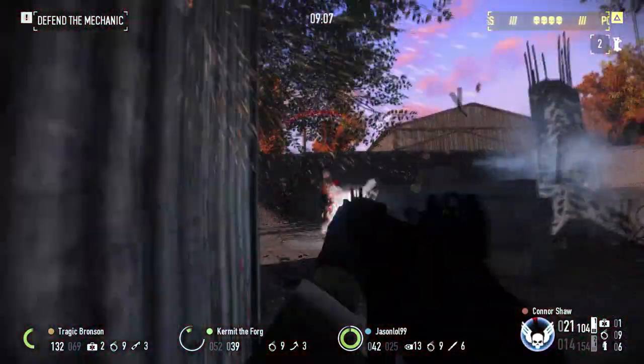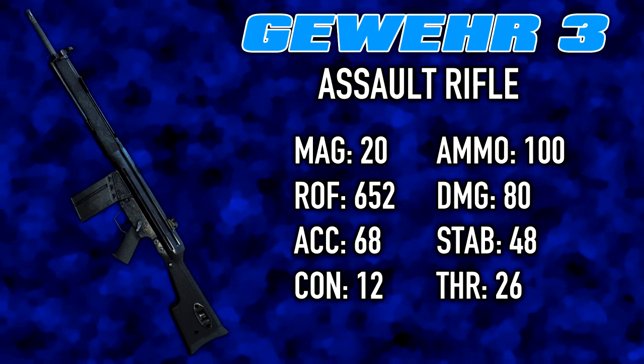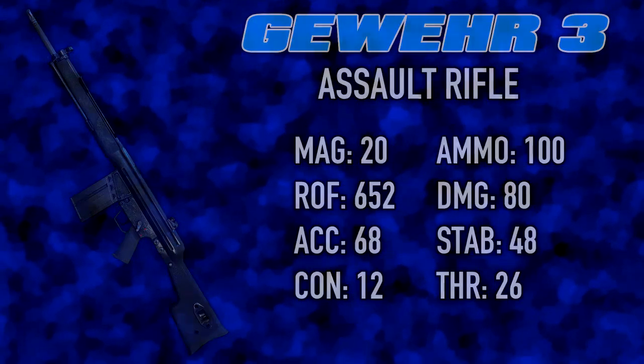If you need a rifle that can support itself on its parent DLC alone, the Gecko could do the trick. For the last rifle in this pack, we have the Gurer 3, a highly customizable battle rifle.